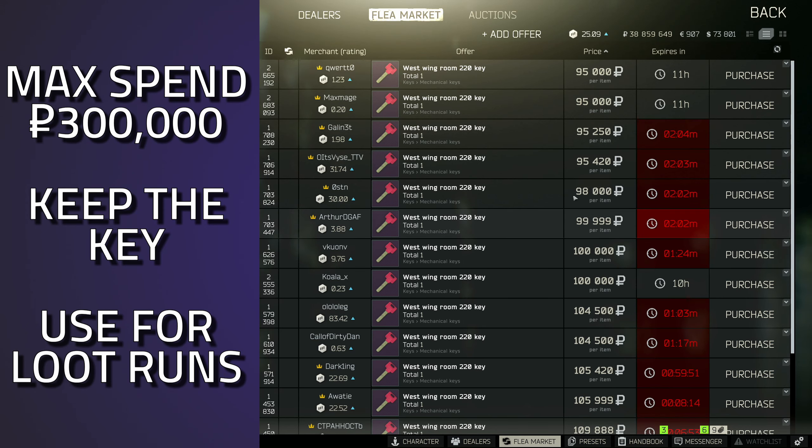This key is currently going for around the 100k mark and it's a really good key to have. You've got high-value spawns in the back right-hand corner, a balcony for your generator task, and three weapon cases. I would definitely spend around 250k to 300k — possibly a little more — because this key is extremely good. I've made my money back three times over in this room.